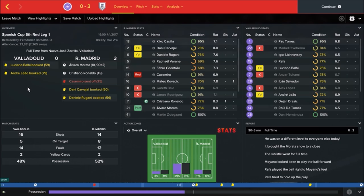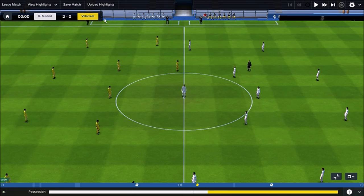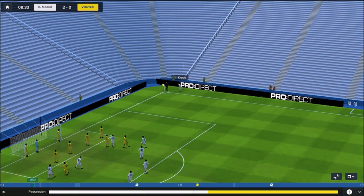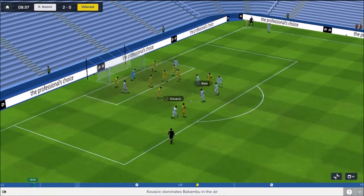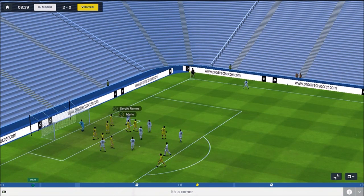The next time out is going to be much more important as we take on Villarreal in the league, and we get the 2-0 victory. Let's take a look at how the action unfolds in what was more of a tough game — Villarreal are a good side, so I'm really glad to get the clean sheet and the victory. The first piece of action comes after 8 minutes as Kroos whips in the corner, it's towards Kovacic who nods it down for Gareth Bale, but it deflects wide for another corner.